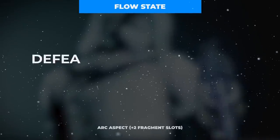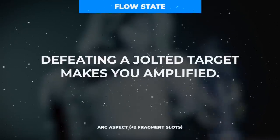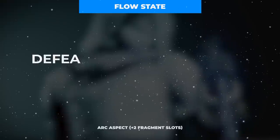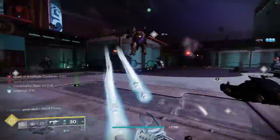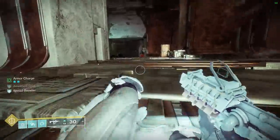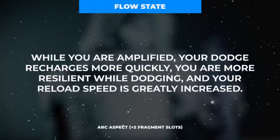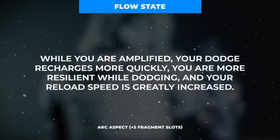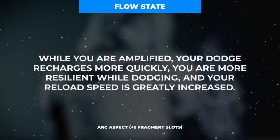Starting with Flow State, a two fragment slot aspect that grants the amplified buff when killing an enemy affected by the jolt debuff. Additionally, while amplified — in addition to the base amplification effects such as increased sprint speed, slide distance, jump height, and damage resistance while sprinting — you'll also receive 200% additional base class ability regeneration rate, a 50 point bonus to your reload speed stat, and a huge damage resistance buff while dodging.